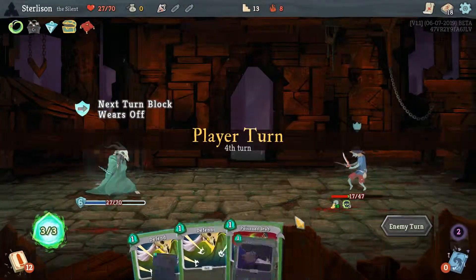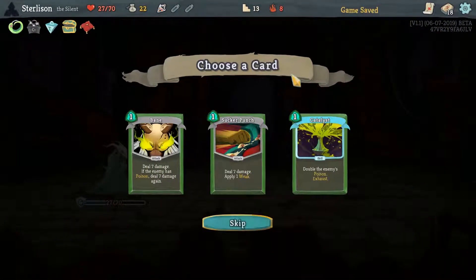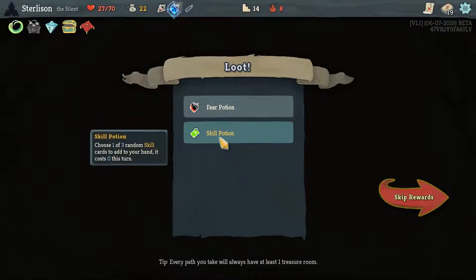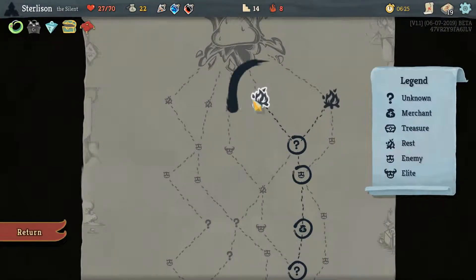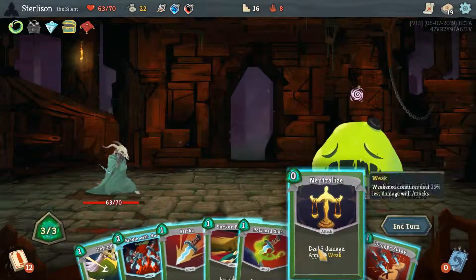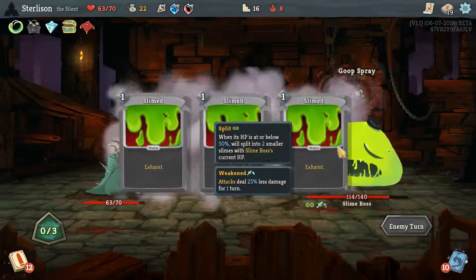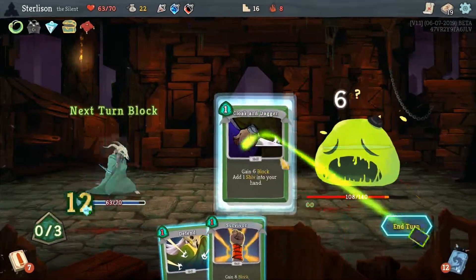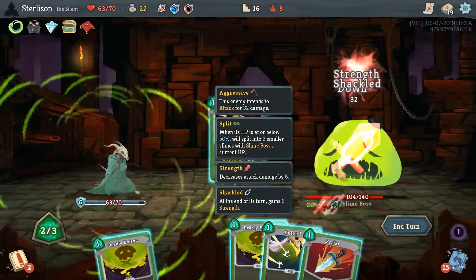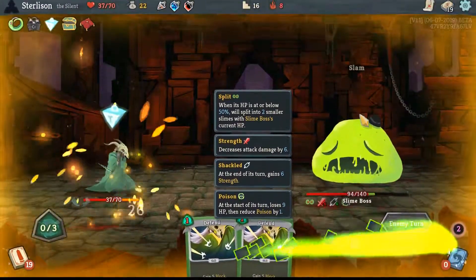This turn is the one where I probably need to do it. Sucker Punch is a card. We need a rest — I hate that. But I don't even know if we win this fight. We just have so little damage output. Oh, that hurt.